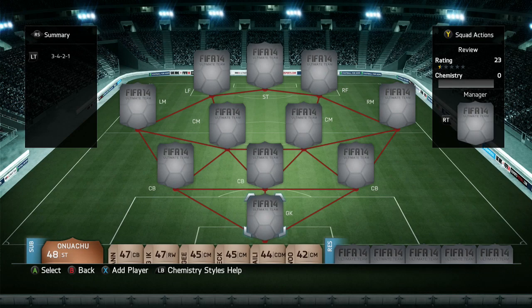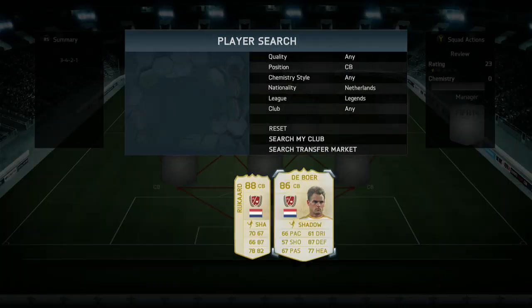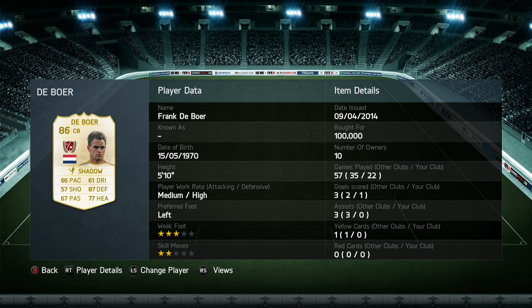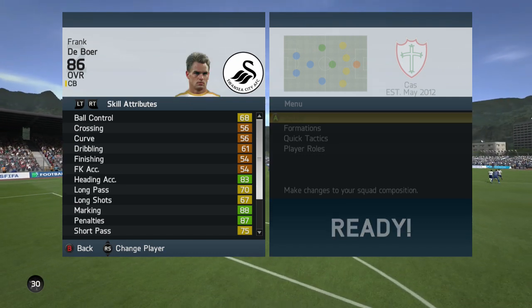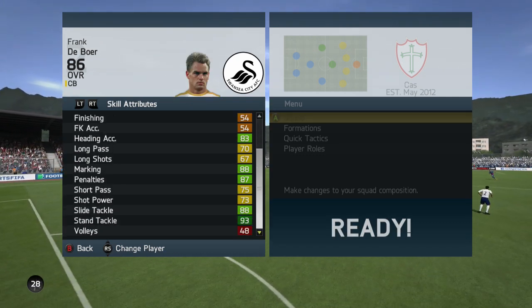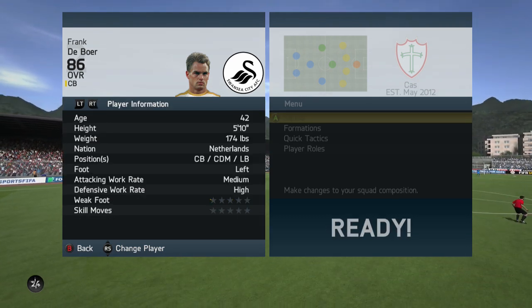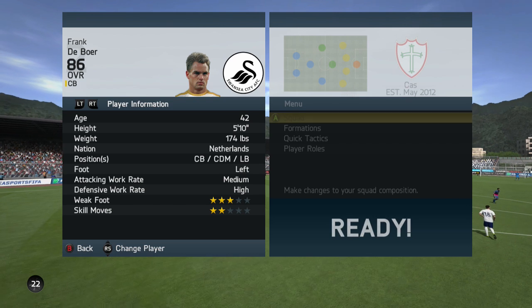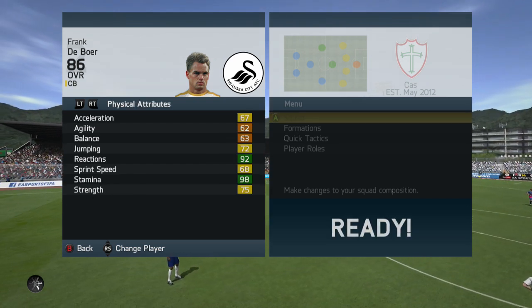How's it going guys, JT Judgement here and welcome to yet another legend review in Ultimate Team. Today we're going to be looking at one of the probably worst legends in Ultimate Team. He definitely is one of the cheapest, coming in at 100,000 coins at least — that's his price at the time of making this video. Whether you're watching this down the line, his price may have risen or decreased. But right now, he is actually the cheapest legend available on Ultimate Team.